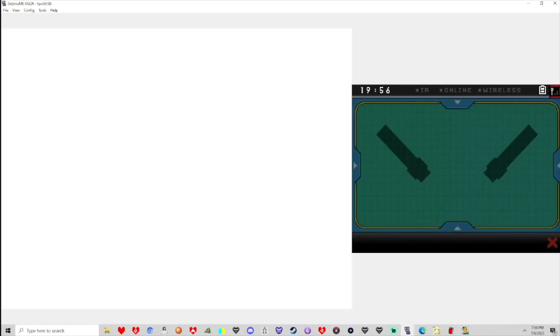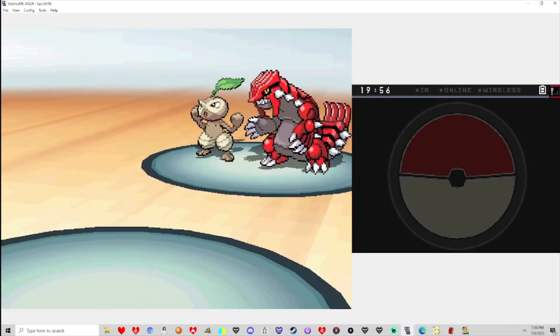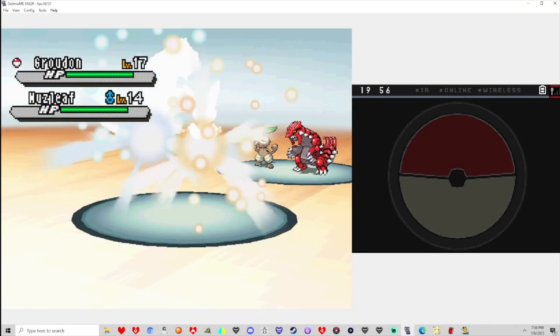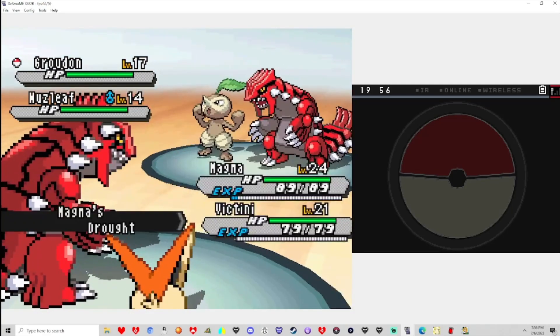Screw it, I'll leave Magma out in front. Why not? Might as well — he could truthfully use the EXP. He's just so weak compared to everything else on the team right now.